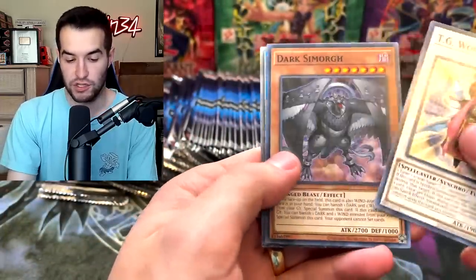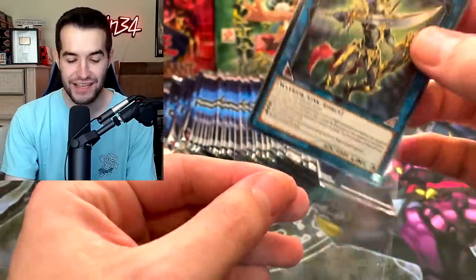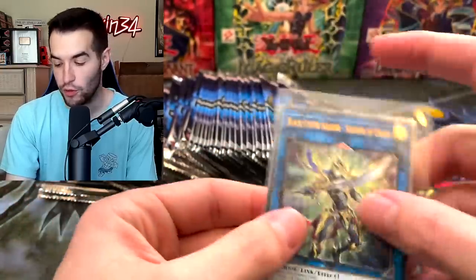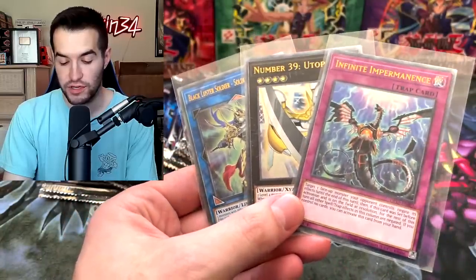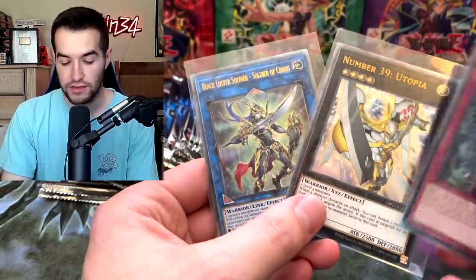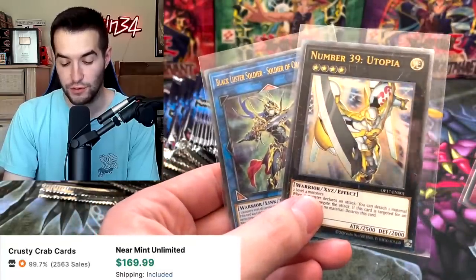TG Wonder Magician. Black Luster Soldier, Soldier of Chaos — there is the third ultimate rare! We now have all three. Let's check these out — all three ultimate rares. Which one is your favorite? Let me know in the comments. Honestly these two look really, really cool. I mean this one looks cool too, but those do look very good.